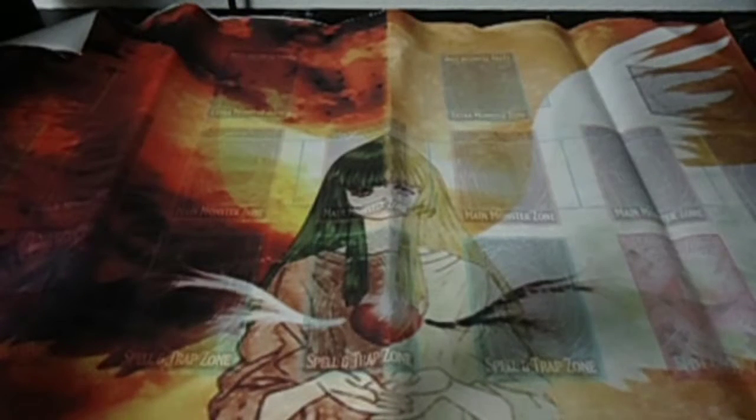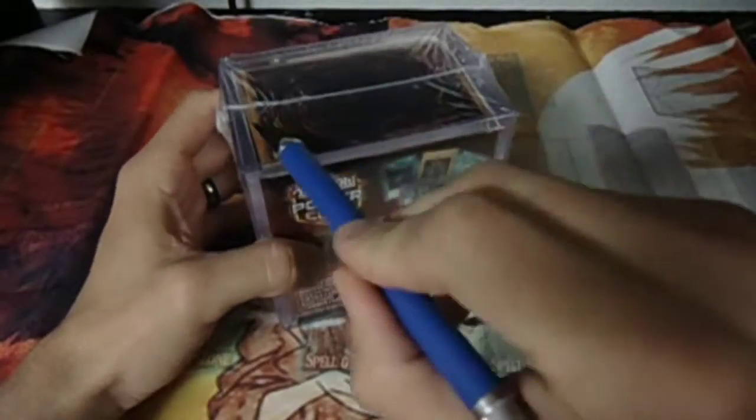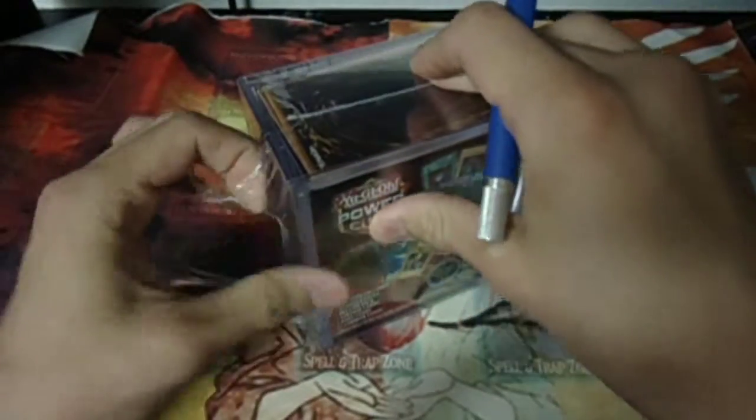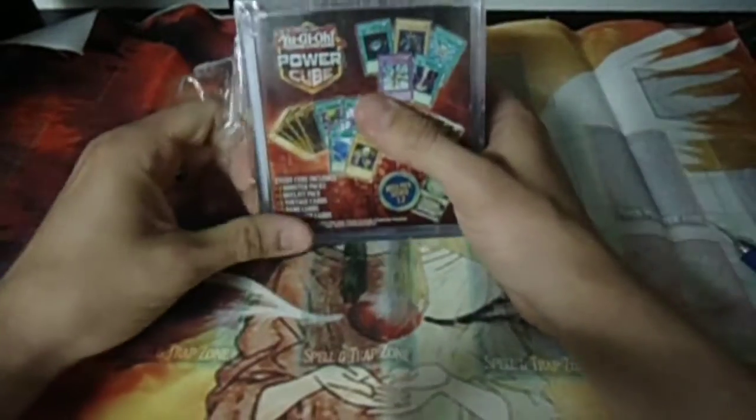Okay guys, as usual, this is my Change of Heart Custom Playmat — if you're interested in it, let me know. We'll go ahead and take a look at the first PowerCube. Every PowerCube includes two Booster Packs, a Duelist Pack, five Vintage Cards, five Rare Cards, and 55 Common Cards, with a 1-in-2 chance of getting a Mega Pack.